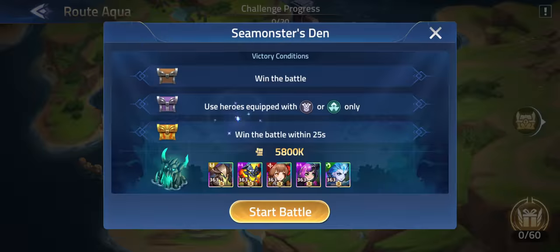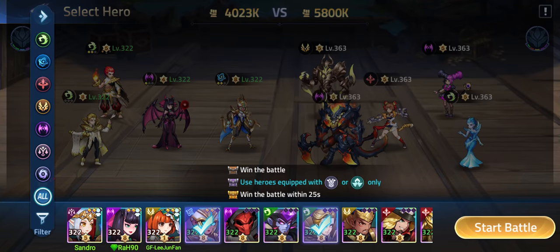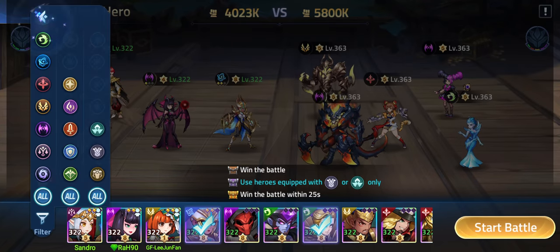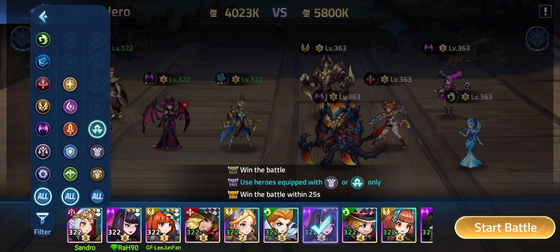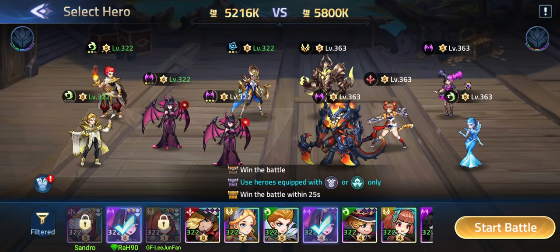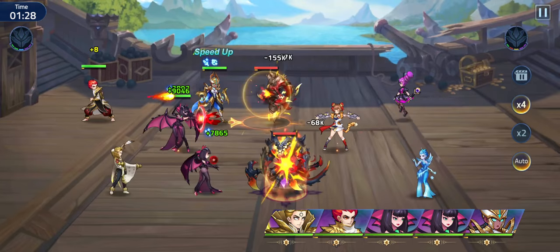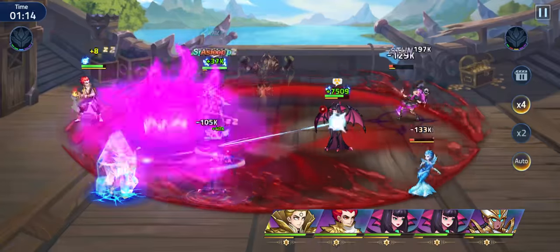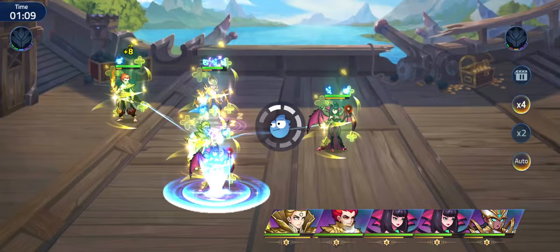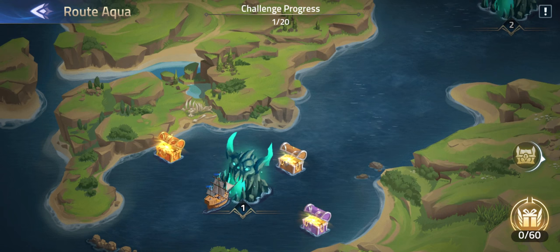Overall, in every battle just try to win. On the left side there is a filter — you can choose medium or light heroes. We'll go for two Alices with medium equipment. Let's see if we can win within 25 seconds. Alice rocked it — four seconds left — so we should get all three stars. As I said, go for Alice; she is extremely good.